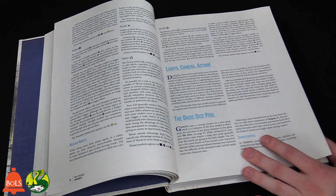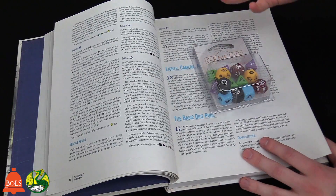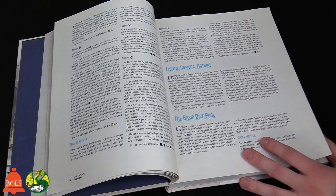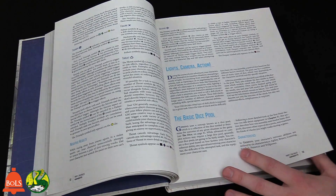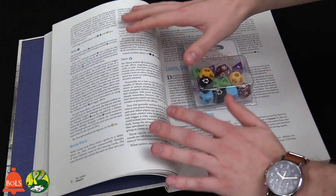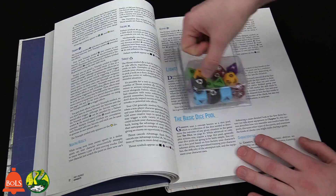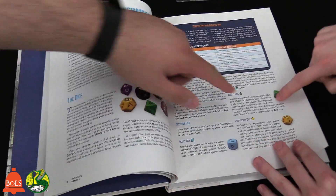That's the basic principle of the dice — the core mechanic you'll be using throughout. The biggest difference from other RPGs is that instead of adding modifiers to a d20 like Pathfinder or D&D, you're building a dice pool. Each character has stats, and in a sci-fi setting, for example, if your character has a good Hacking stat, that determines how many Ability dice you roll.